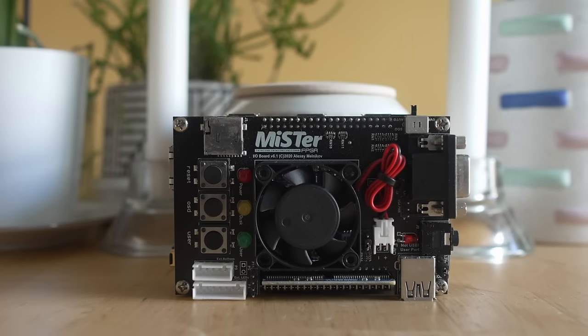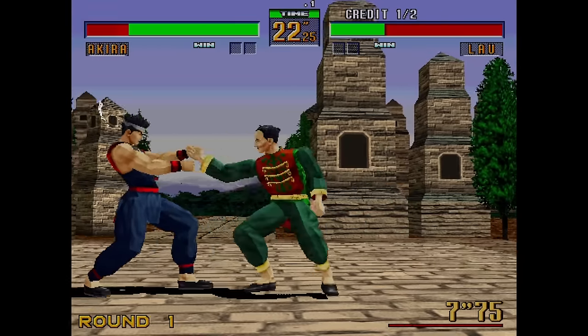Hey everybody, welcome back to Video Mess. Continuing our series on the MiSTer FPGA DE10-Nano project, I'm going to be doing a video today that's unlike any we've done so far — to answer a question I keep hearing constantly on the channel. The question on the table today is whether or not the Sega Model 2 would actually be able to run on MiSTer FPGA and the chip on the DE10-Nano board.